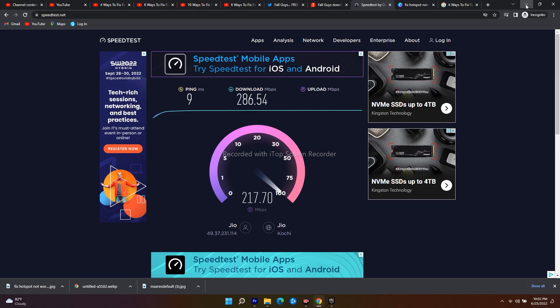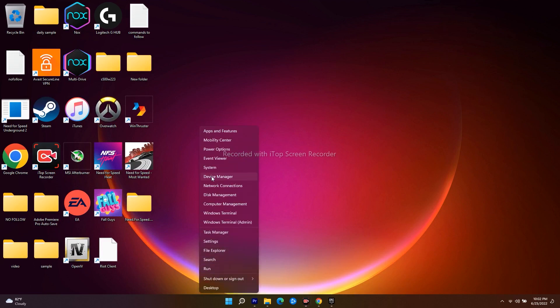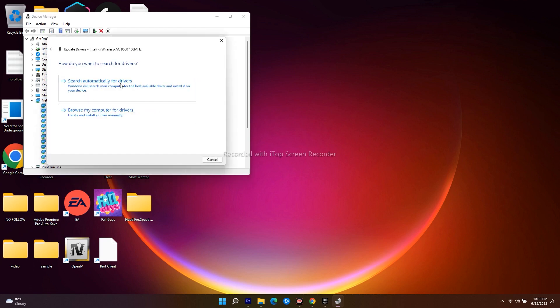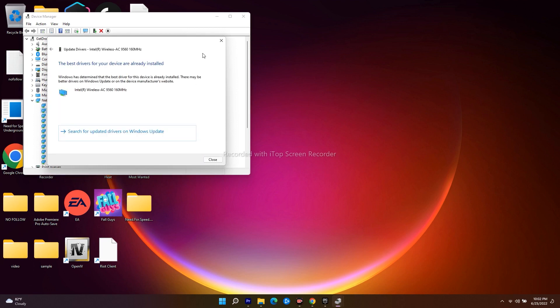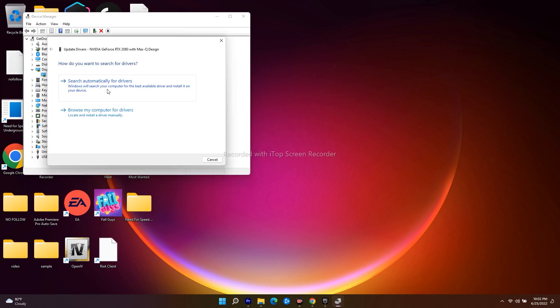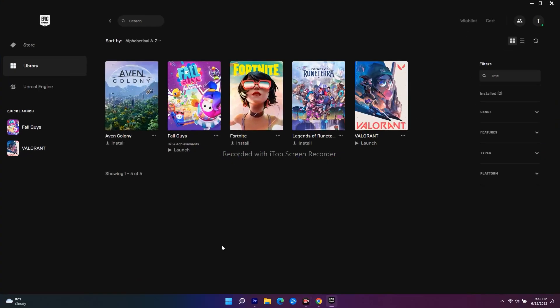If all that's good, the next step is to update your drivers. Right-click on Start and navigate to Device Manager. Expand Network Adapters, right-click the relevant adapter, and select Update Driver — then choose Search Automatically for Drivers. You should also do the same for Display Adapters — for example, NVIDIA GeForce. Right-click and select Update Driver, then Search Automatically. If they're already up to date, there's no issue.